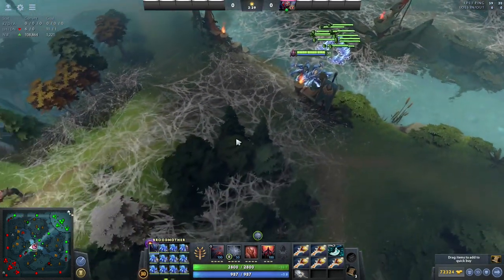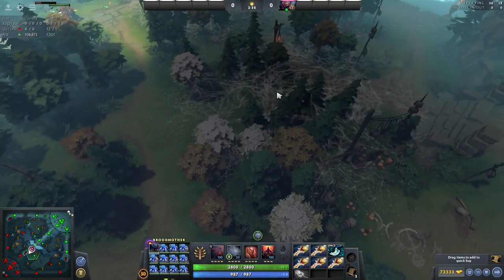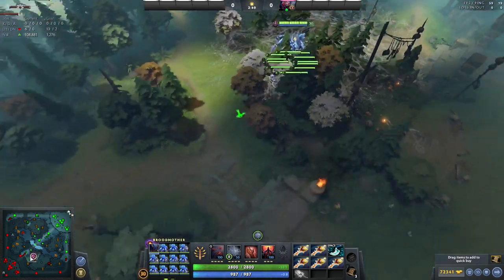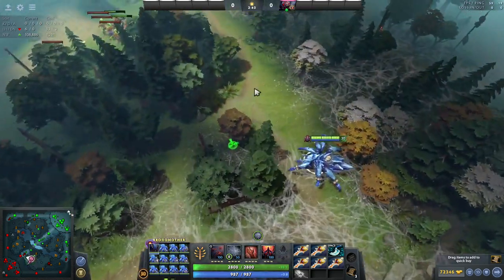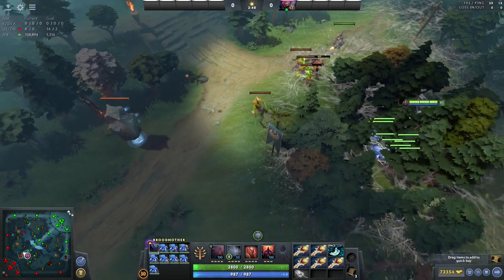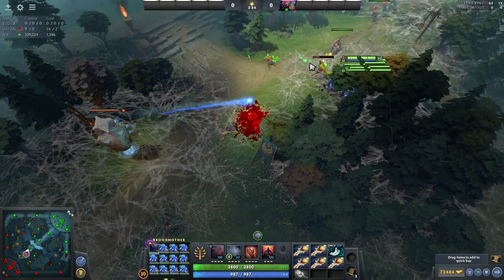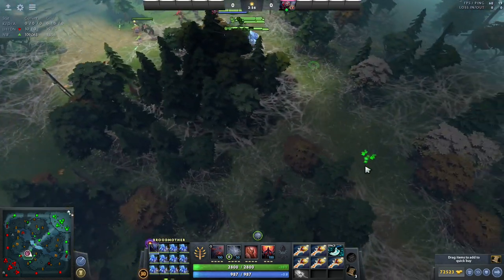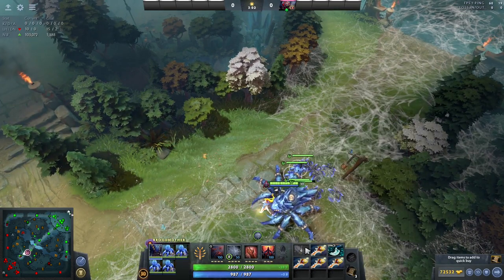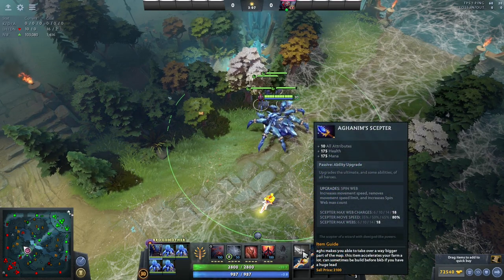Now I will show you some web placements after you took the Tier 1 tower. Usually you'll place the next webs covering the same places as already discussed, then your third web in a further position, one web to get access to the lane, and probably one web to push the next tower. At some point when you have Aghanim's you will get access to more webs — instead of having 8 webs you will have 18.